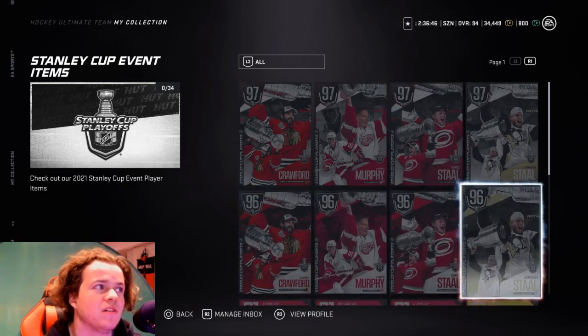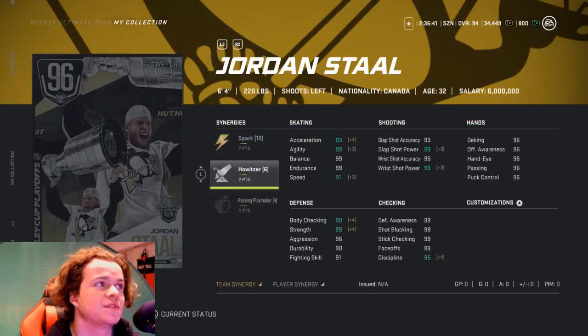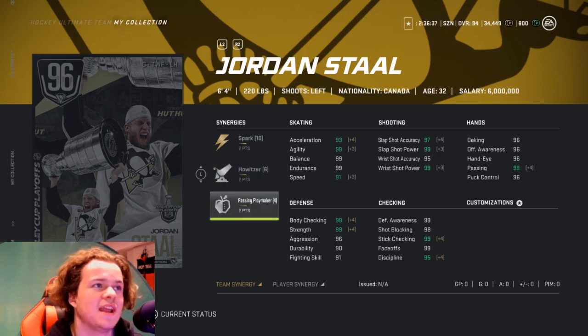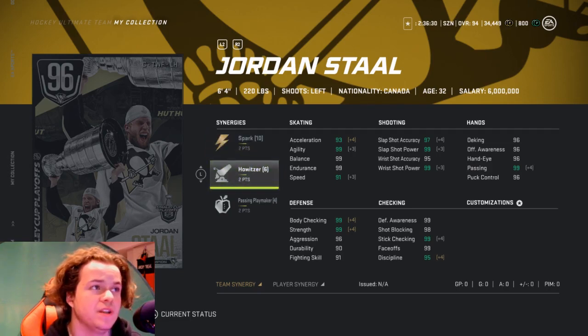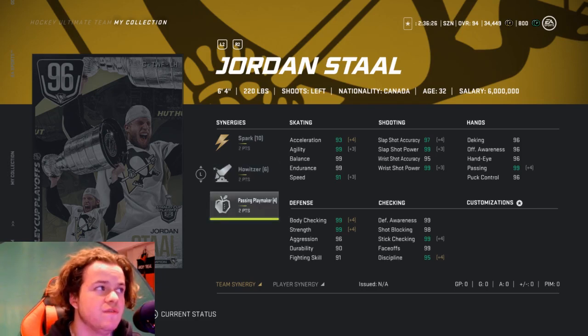The 96 Jordan Stahl: 2 points on Spark, 2 points on Howitzer, and 2 points on Passing Playmaker. He's 6-4, 220 pounds — going to be an absolute beast. Accuracy is at 97 and 95, power is both at 99, speed is at 91, and face-offs is at 99. Pretty solid card. You could definitely put him at center and he's going to do very well.